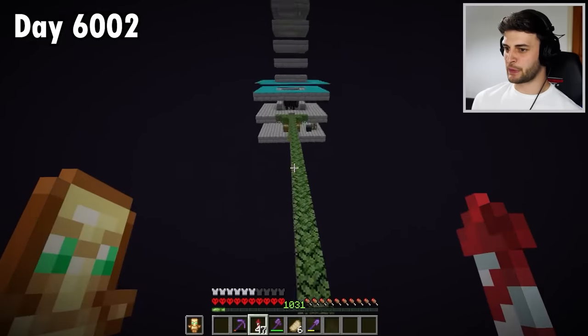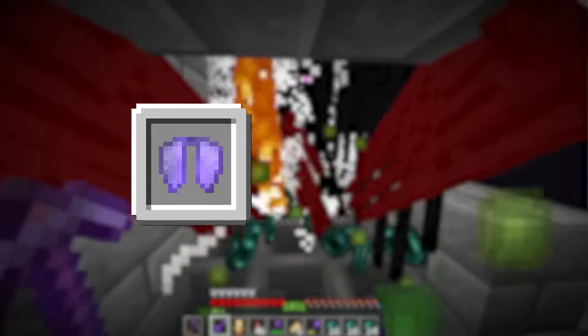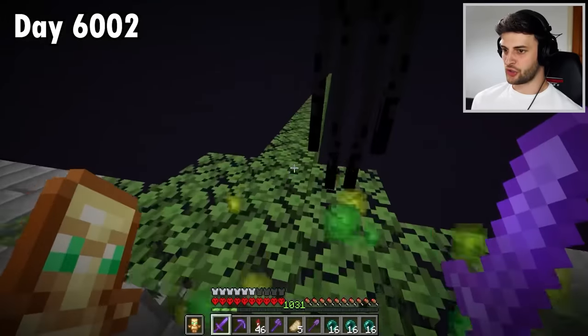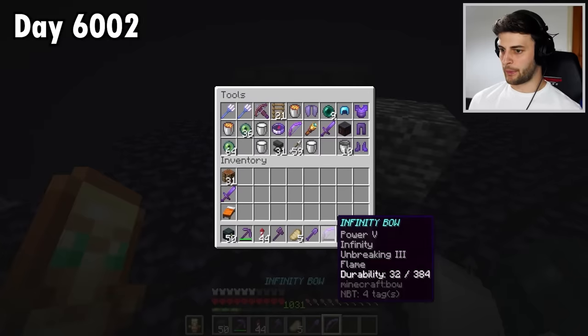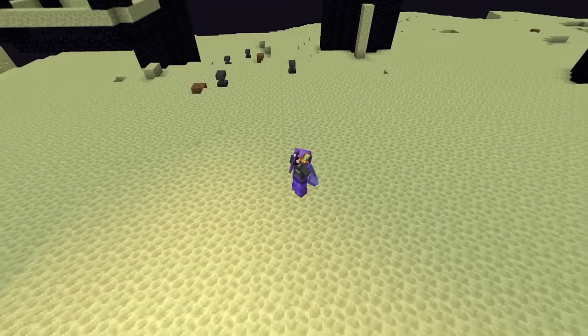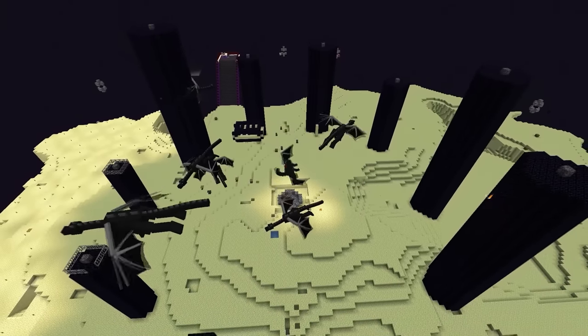I'll first go to my enderman XP farm to prepare my elytra and all of my tools. I'm chucking all these ender pearls in the void because I don't know what else to do with them. I'll grab my bow, grab some arrows, and then get busy defeating every single one.